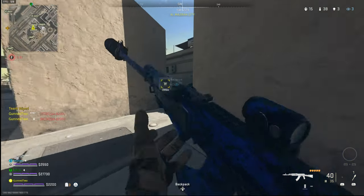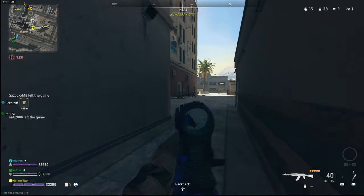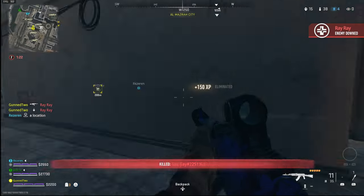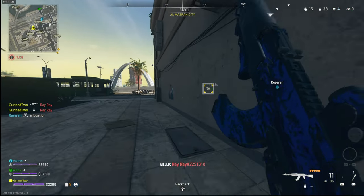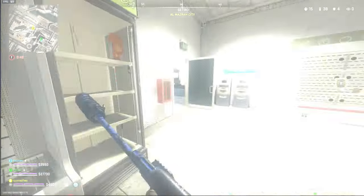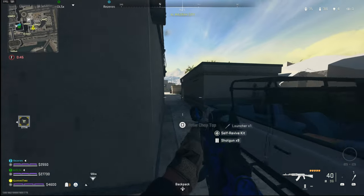I know there's a team directly around me here, so I'm just going to play this quite slow. As soon as I kill that guy, I assume there's a whole team of three, so I'm getting away from that situation because he's going to be calling out to his teammates — they'll know I shot from that angle and they'll be checking it.